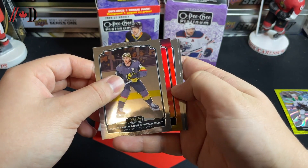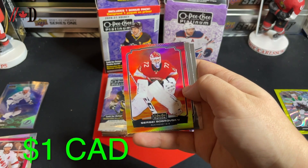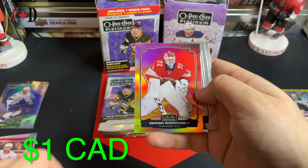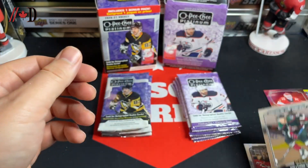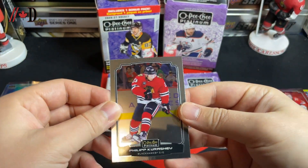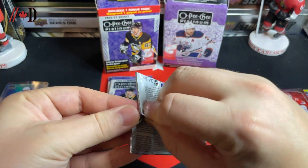We got a Jonathan Marchessault, a sunset of Sergei Bobrovsky — all of a sudden Bobrovsky is going to be in every second pack. It's a nice sunset there of Bobrovsky, a murky rookie of Nathan Smith, and a Philip Kershev. Interesting — there was no murky rookie in that first pack with all those inserts.